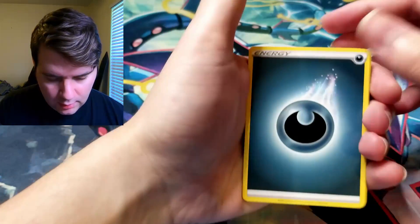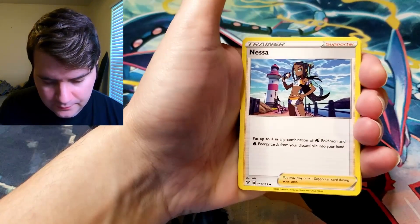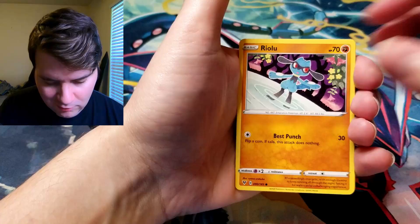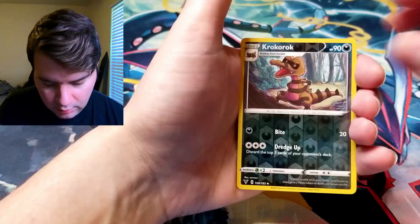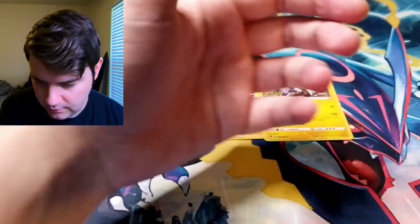Dark Energy. Cramorant, Nessa, Nuzleaf, Pikipek, Chewtle, Riolu, Chimecho, Nincada. Krakarak Reverse. And Yanmega — the old dragonfly.